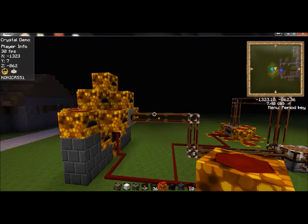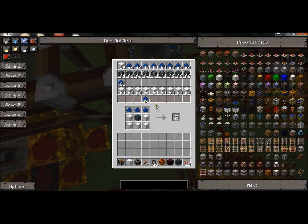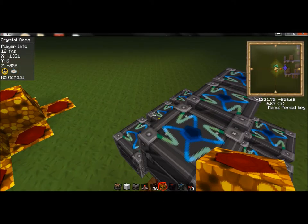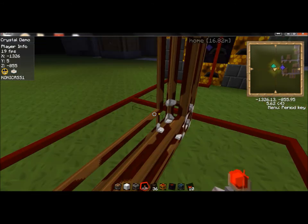Then you feed it all into an automatic crafting table, and it auto-makes the alchemy bag. It sucks it out from here and puts it over into one of these chests. Granted, I haven't fully tested it yet.